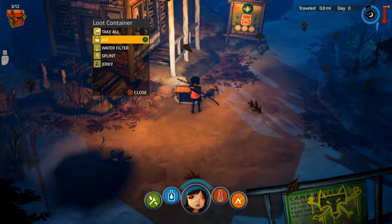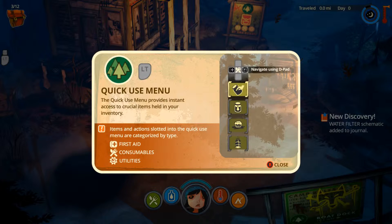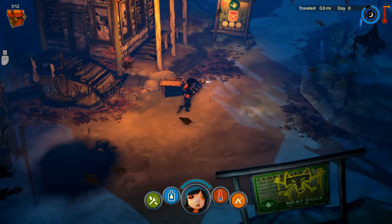I'll just go ahead and take all that. Quick use menu — the quick use menu provides instant access to crucial items held in your inventory. So that's just my hotbar. Items and actions slotted into the quick use menu are categorized by type: first aid, consumables, and utilities. That'll be my d-pad, I guess.